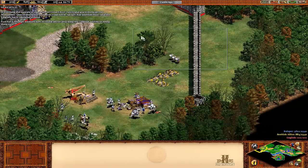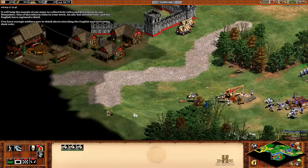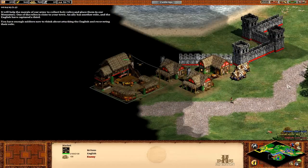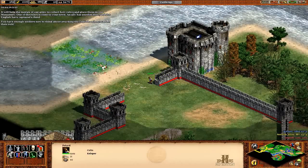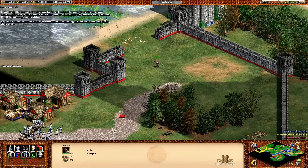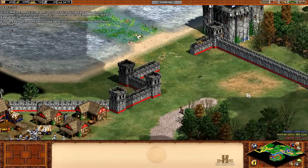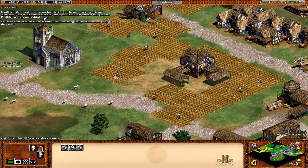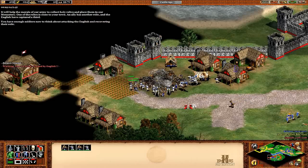I believe the relic is somewhere up here — there it is. We'll just go and destroy stuff while we're here, why not. And also get these petards out — they basically just explode. They're called petards and they basically just take out buildings mostly. They will explode and kill most things. I'm going to get three of them piled up and then go try to take out that town centre.